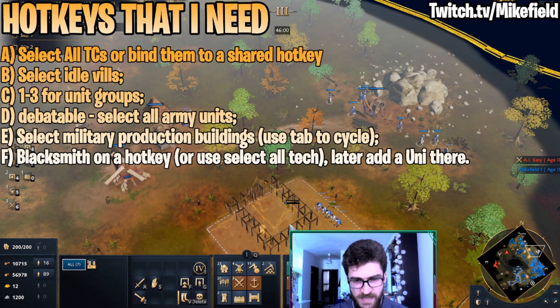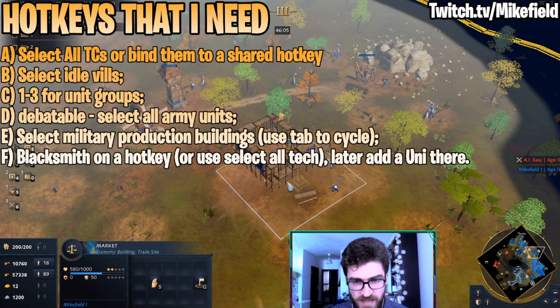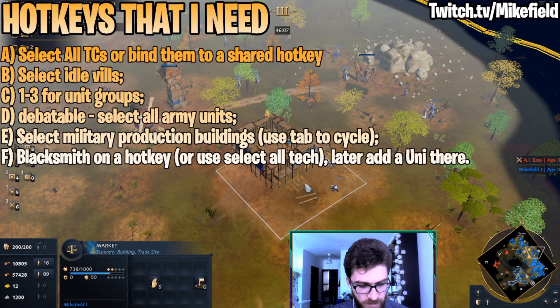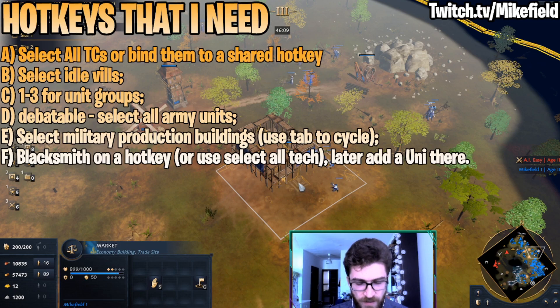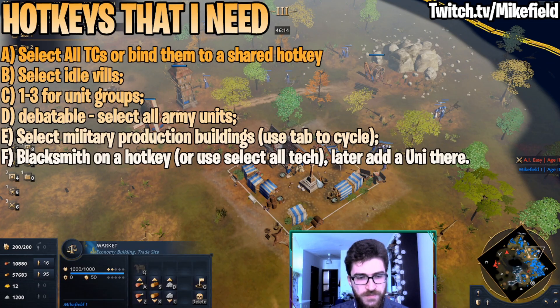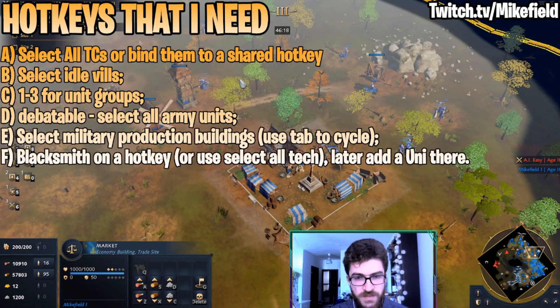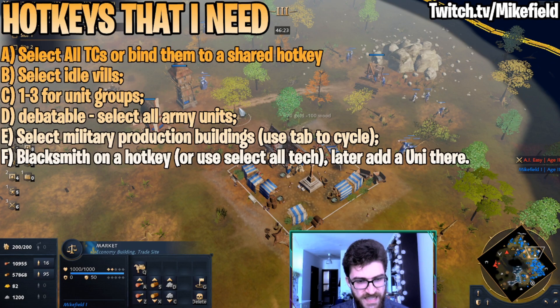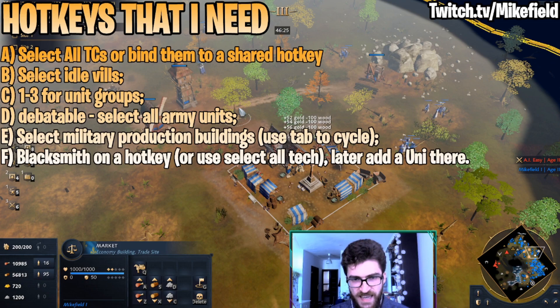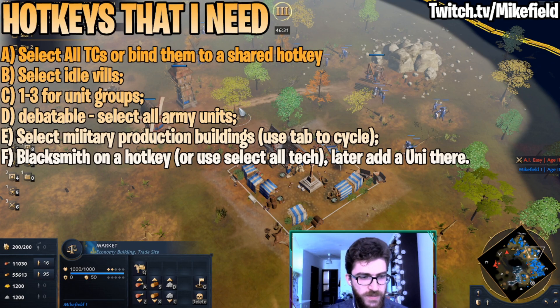The final thing is to have a market selected as well. You can bind it to whatever key you want — maybe R or something not already assigned — so you can select the market and have some trade going. Getting used to this interface is particularly useful because it gives you a lot of control when you have too much gold to spend or want to sell a lot of wood. Just keep in mind that as you sell, the value of that resource drops.